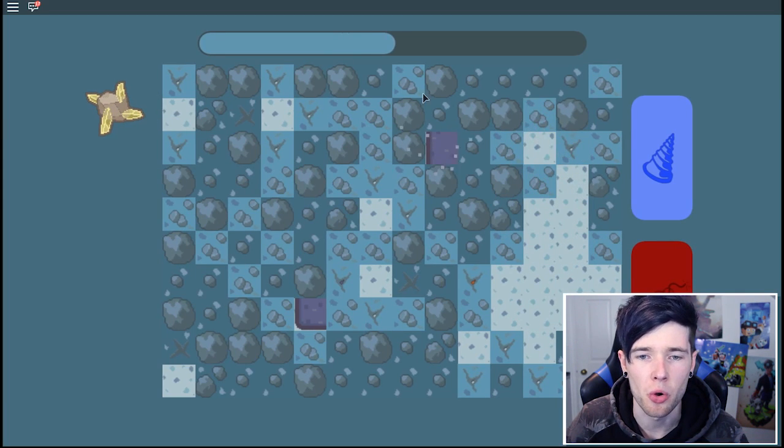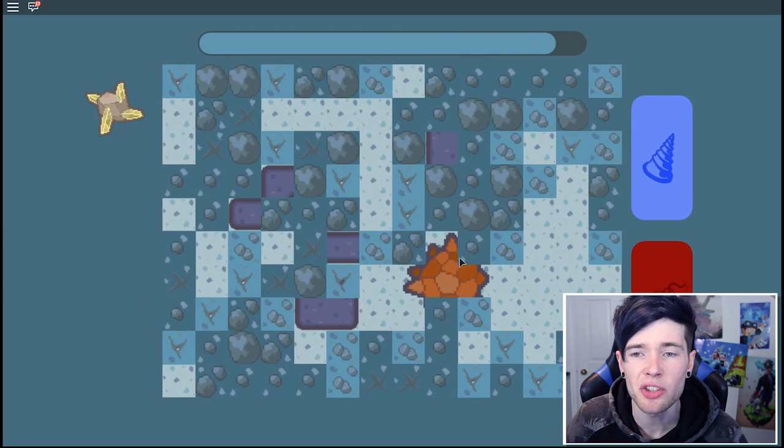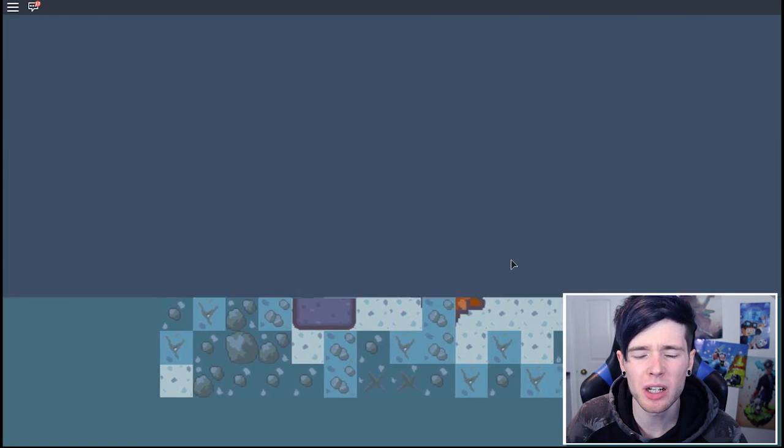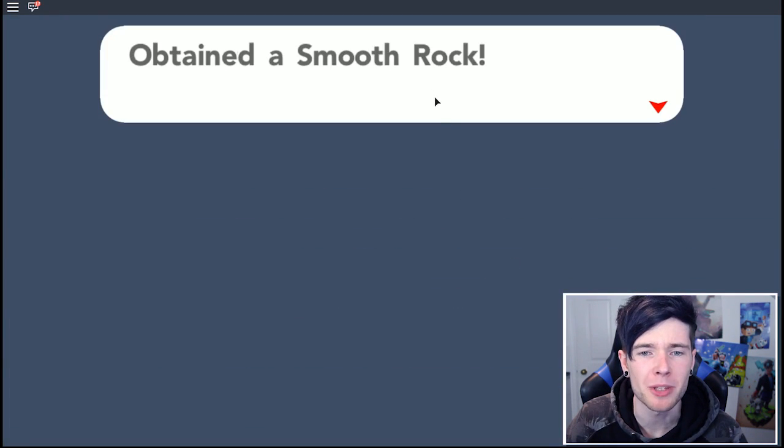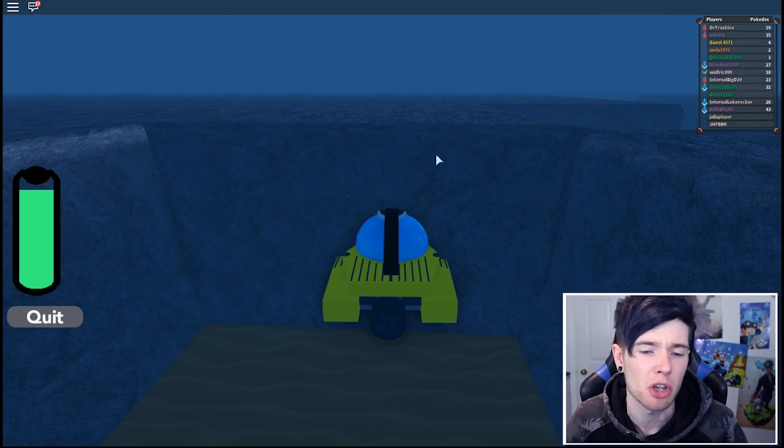There's a sunstone there. Should I blow it up? Boom. The wall collapsed - I obtained a smooth rock. I thought it was a thunder stone but that's fine. There's literally a bone here. I don't know if this is going to be a fossil or something completely random.